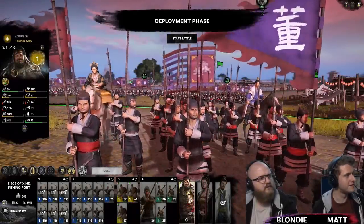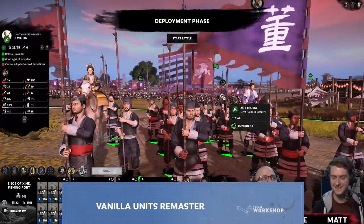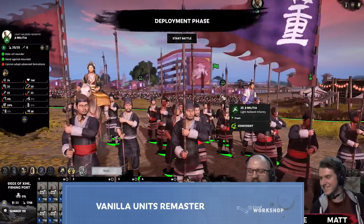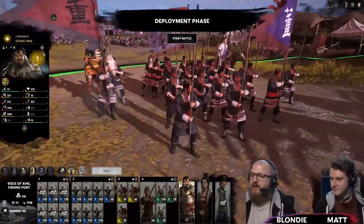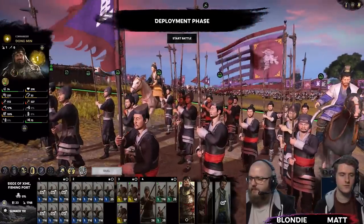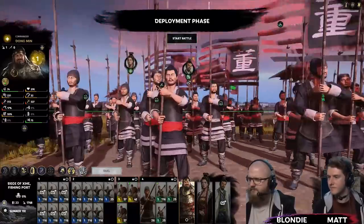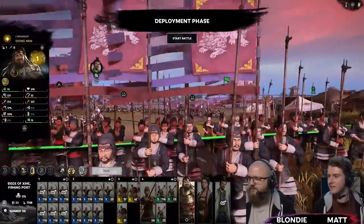Want more variety in the look of your 3K units? Vanilla Units Remaster is that mod. Taking inspiration from the 2008 John Woo epic, it adds 25 plus new face varieties as well as lavish upgraded weapons and armours for certain units. The level of detail is very impressive — no stone is left unturned, textures are tweaked and even civilians have had a slight makeover. Definitely worth a look if you spend plenty of time zoomed in on your battles.